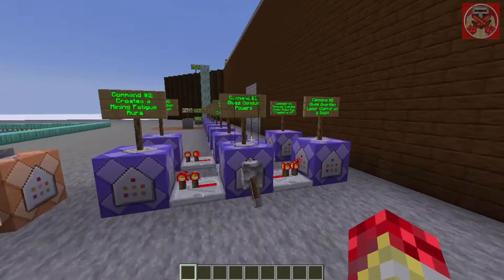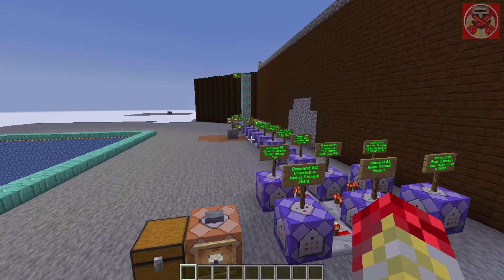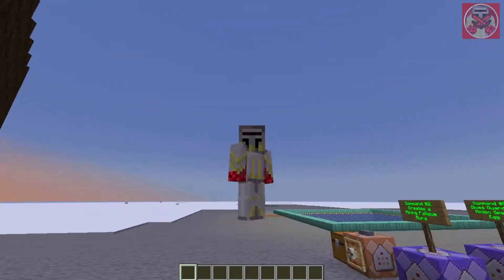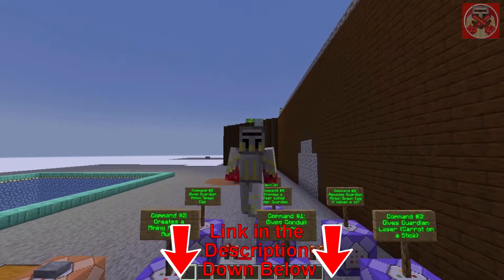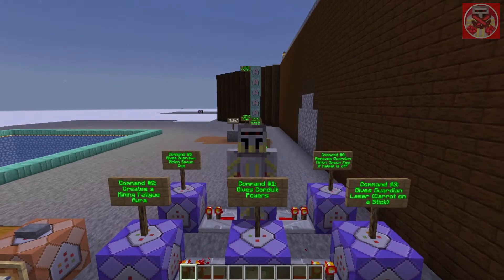Okay guys, so here are the commands — almost mostly the same commands as from the Guardian ones, except I added a couple things here. Don't worry, I will leave a link in the description for you guys so you can copy and paste them into your world later on. Now let's begin.